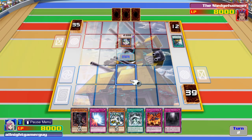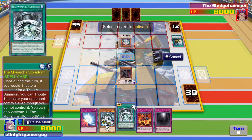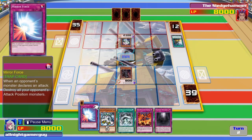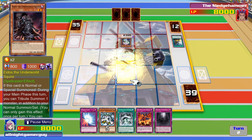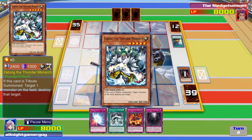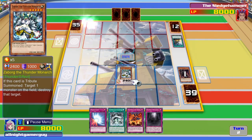I summon this under the World Squad. I don't want to activate this spell card. And now I get to tribute him in order to summon the Thunder Monarch. Thanks to his special ability, he can destroy one monster on the field. Boom.